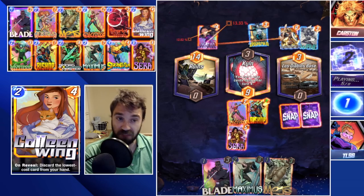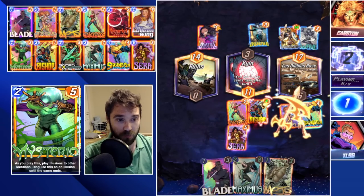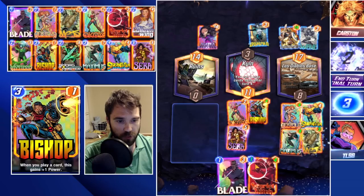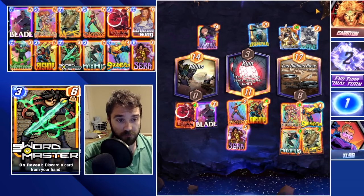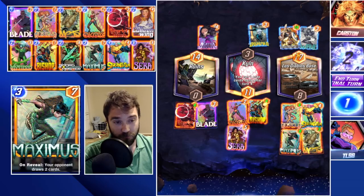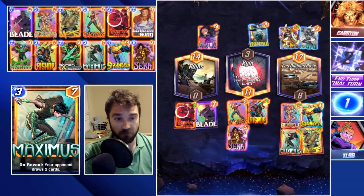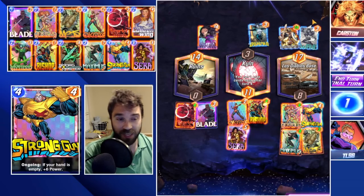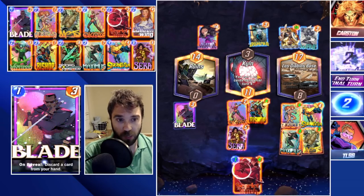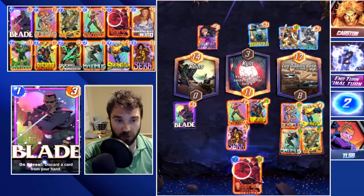They have the Taskmaster which copies Agatha — pretty decent play. So we're going to have the six-power bonus there. We can do Maximus, we can do Mojo, and then throw the rest of our cards on the board. If they fill this one up we get an extra six power; if not we have the extra six from Strong Guy, the eight from Maximus, and then the three. Those are all going to trigger our Taskmaster as well. Because we didn't flood the board last turn they have initiative, which means they can't hit us with Shang-Chi.